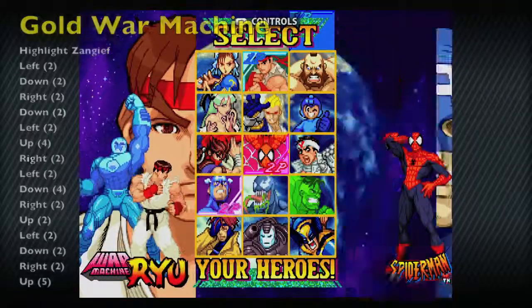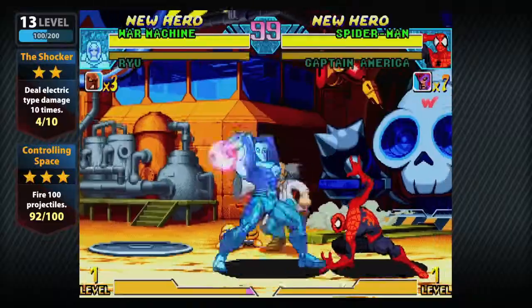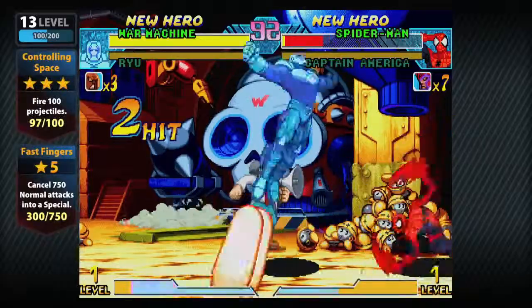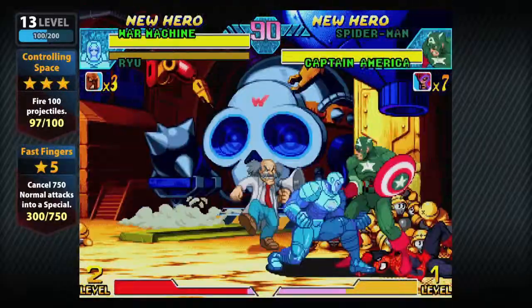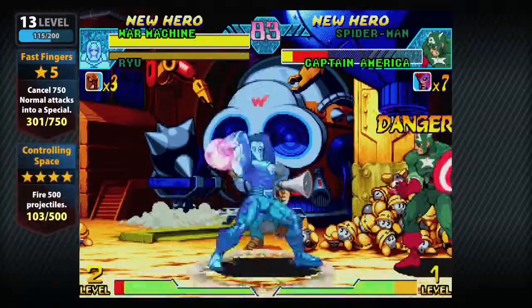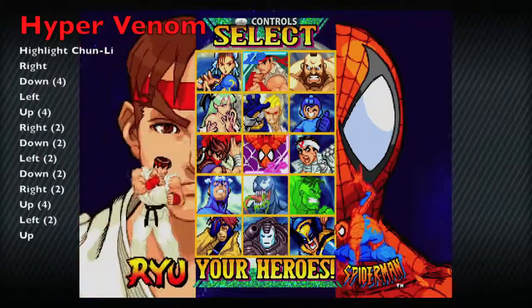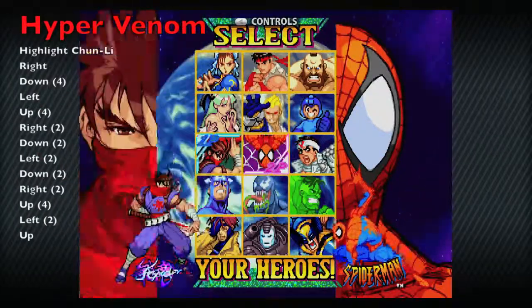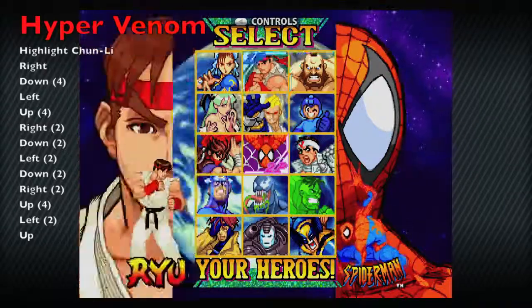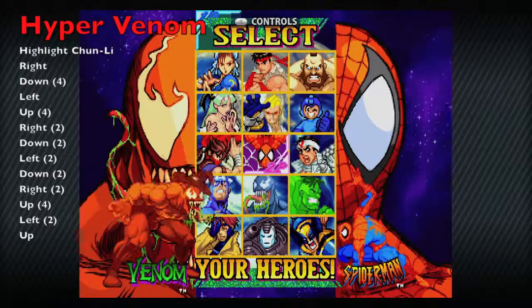You have to do it quick enough because the selection screen does have a time limit. So we have Golden War Machine first, and he's like War Machine except he is heavier and a little stronger. It took me a while to get the cheat codes fast enough because you have to look them up and then put in the combination. If you're having trouble, just pause the video, or you can look up a text guide — there are good ones on X360A and PS3 Trophies. Shout out to them, great sites for that kind of stuff.